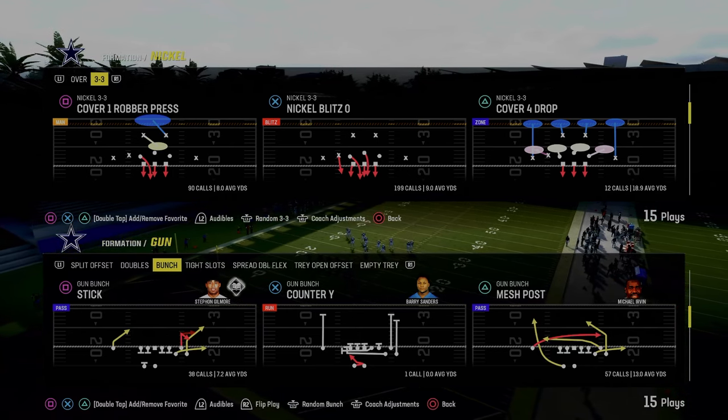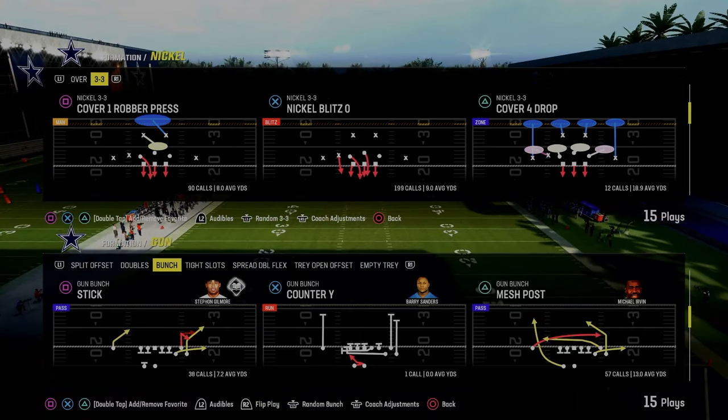In today's video, I'm going to show you one of the simplest but most effective gun punch plays in Madden history, and that is the play Stick.